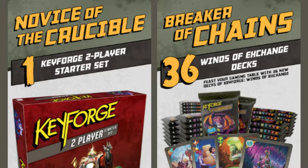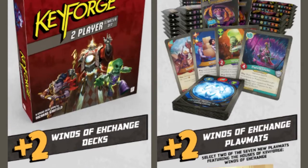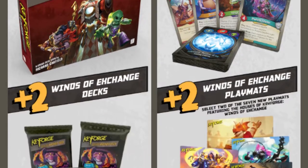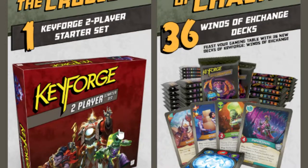We got the Novice of the Crucible: one KeyForge two-player starter kit. You're going to see some of the other ones as we go — we're going to have to kind of scroll this — and you're going to get two Winds of Exchange decks. That's going to run you $50, so not bad. I kind of wonder about this guy right here, the two-player starter set.